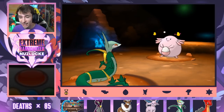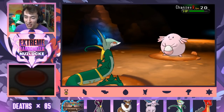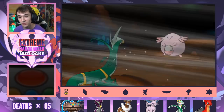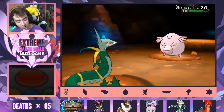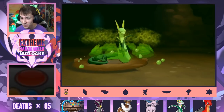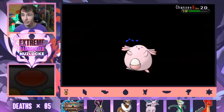Oh my god, I just ran into a Chansey with Shadow Tag. This is going to take forever. I went for a Psybeam and it did nothing. Please, Silverwind, do something. Out of all abilities that this Pokemon could have, of course it has Shadow Tag. We are definitely going to be here for a minute.